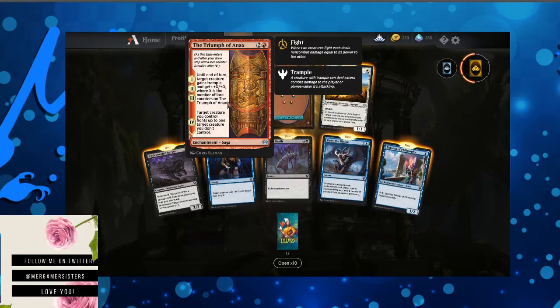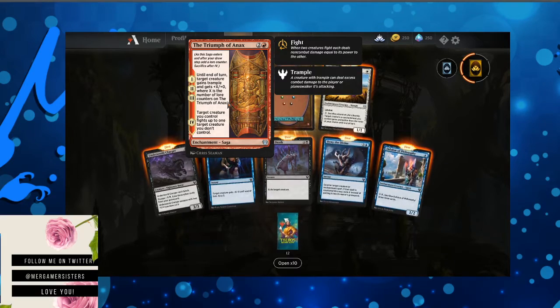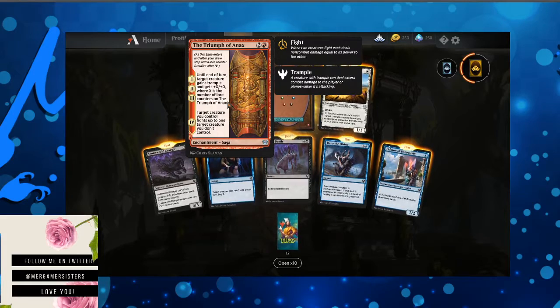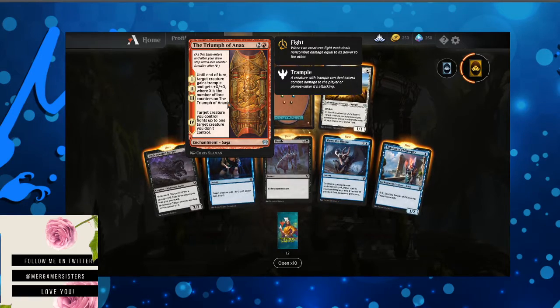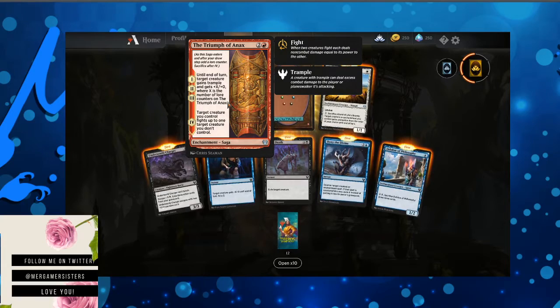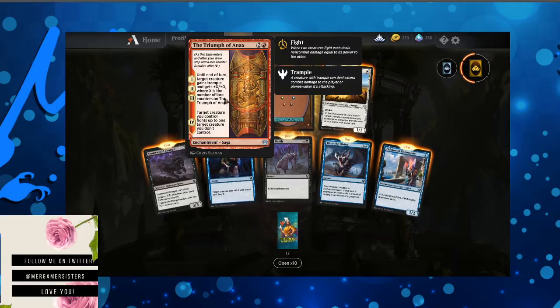Moving forward with the Triumph of Annex. Until end of turn, target creature gains Trample and gets plus X plus zero, where X is the number of lore counters on Triumph of Annex. As the Saga enters and after your draw step, add a lore counter. Sacrifice after four. Target creature you control fights up to one target creature you don't control.